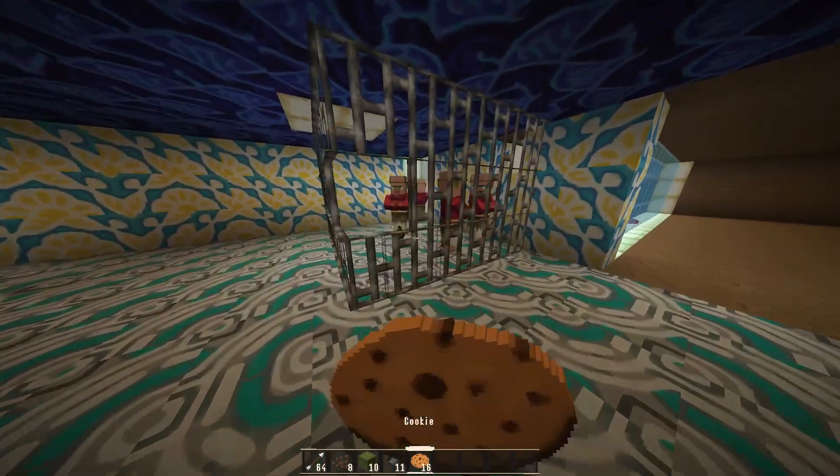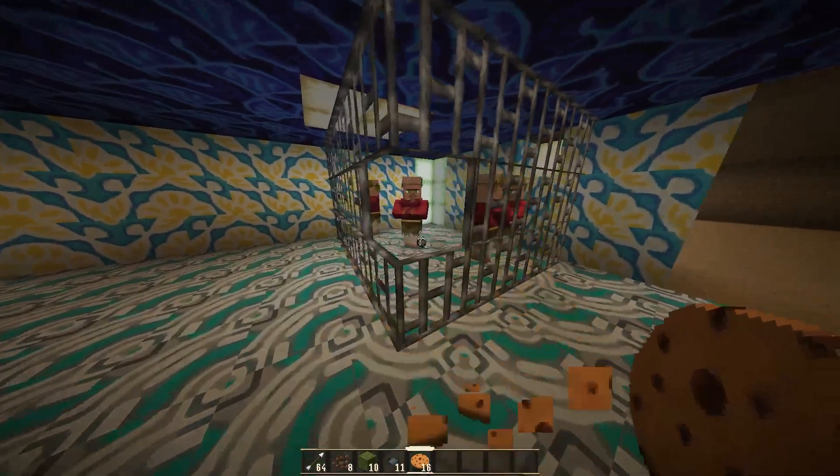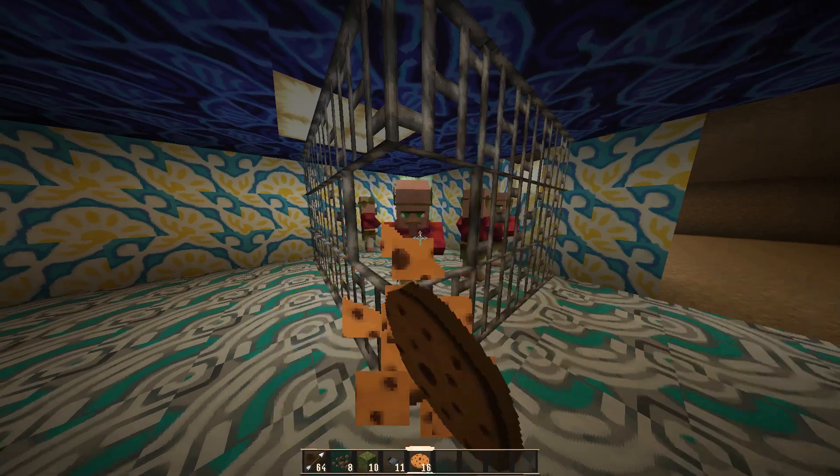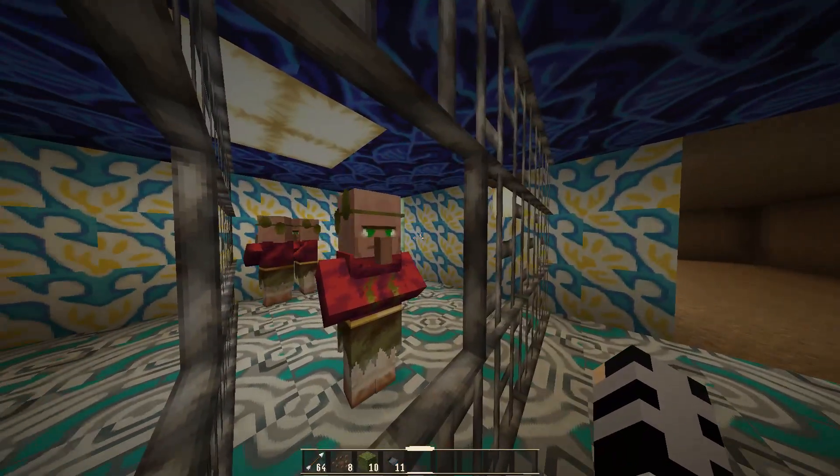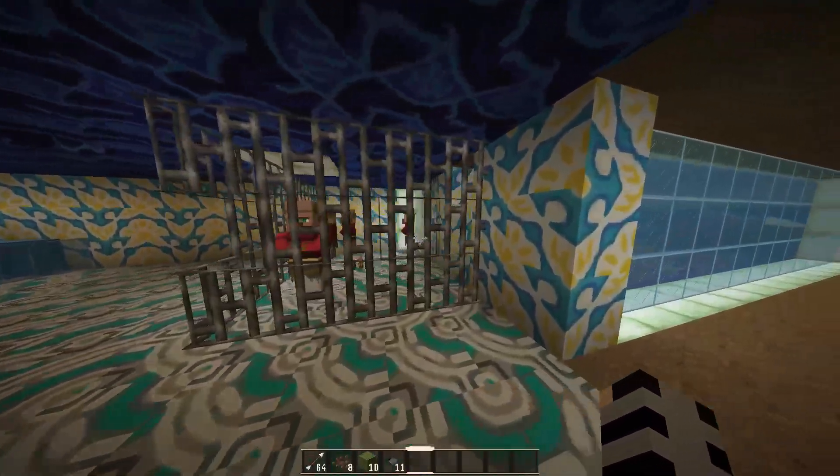Just select the cookies, drag them, and keep them in your inventory so you can eat them. That's how you make cookies in Minecraft. If you find our video helpful, please leave a like and don't forget to subscribe to our channel.